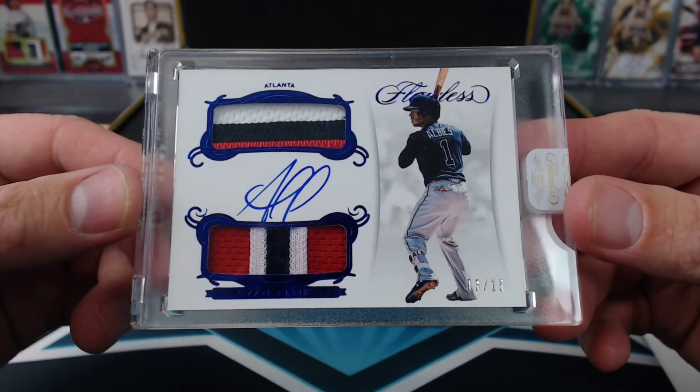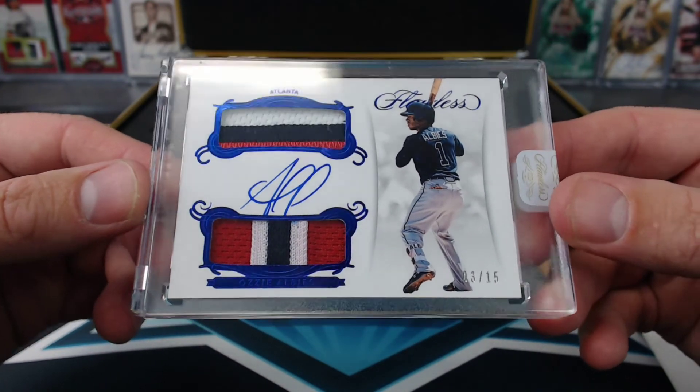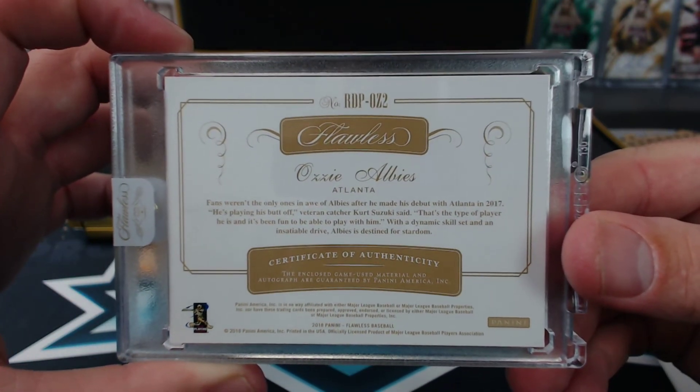All right. At least we ended without any fives and sixes. Dual patch auto, 3 of 15 — Phil Raruda, Ozzie Albies.